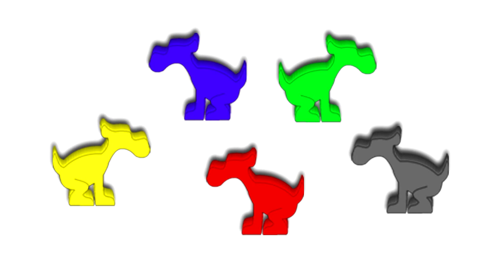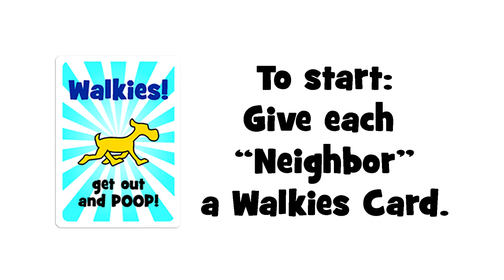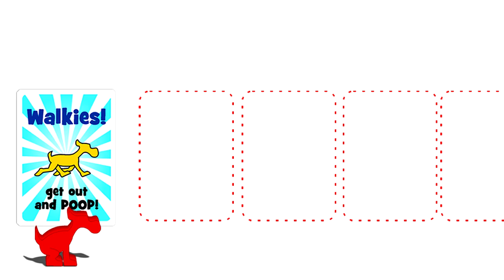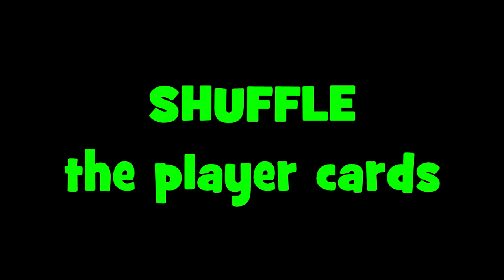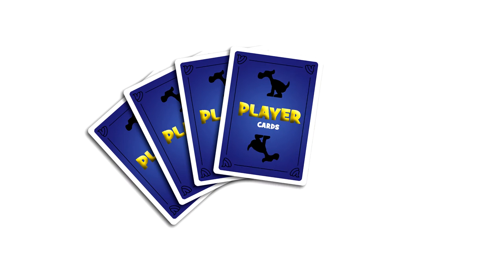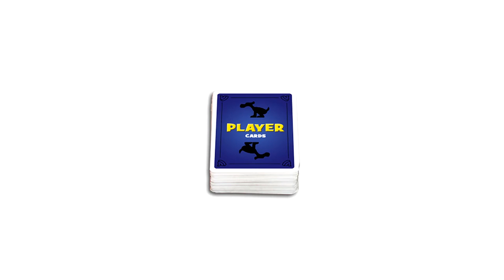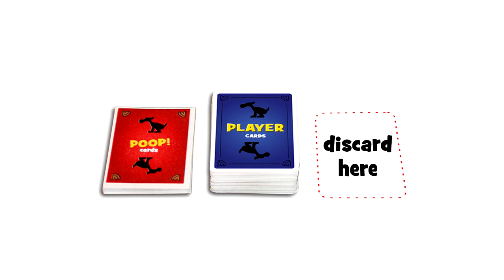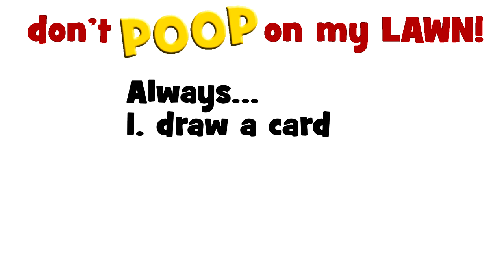To set up: each player chooses a doggy. Give everyone a walkies card from the player cards and each neighbor places it face up in their walk pile to start the game — this allows everyone to begin moving right away. Thoroughly shuffle the cards and deal seven player cards to each neighbor. Place the rest of the deck in the center of the table, the poop pile deck to the left of it.